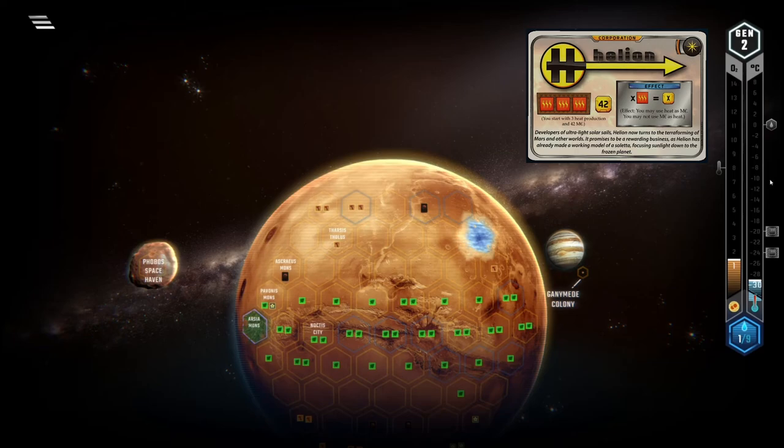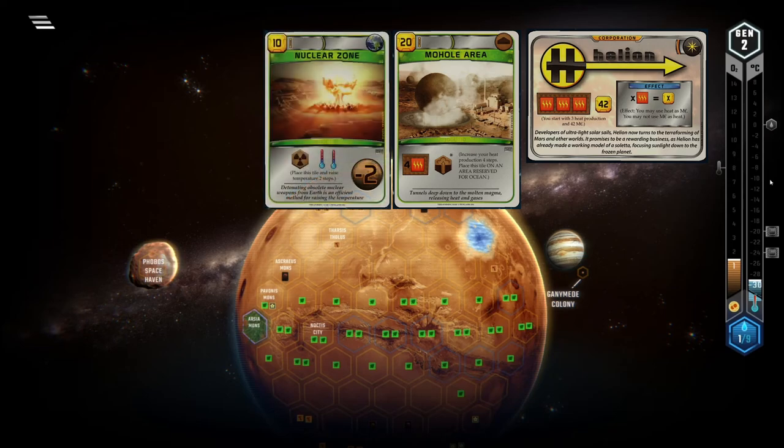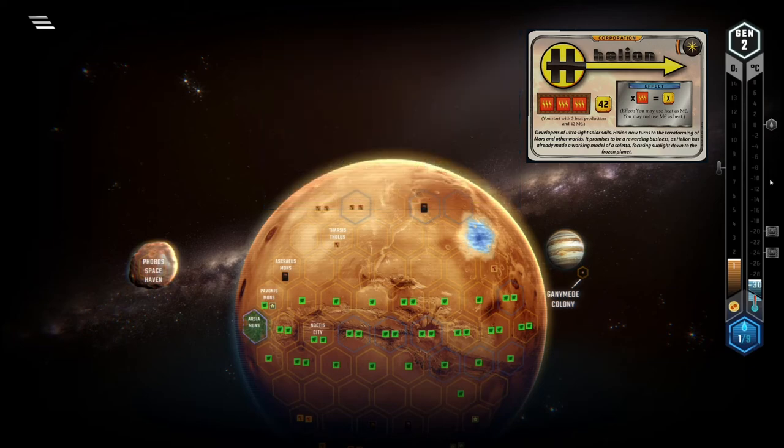So using your heat as money is just not that great — unless, of course, the temperature track is already maxed out. That and the fact that you start with 3 heat production should make it quite obvious that you want to raise up that track as fast as possible. Play heat production in the early to mid game, and play any other good temperature-increasing cards that you come across, because every point you make on that track is a point your opponents cannot get. And when you are at 8 Celsius you can freely use your heat as money while your opponents sit on their useless accumulated heat.